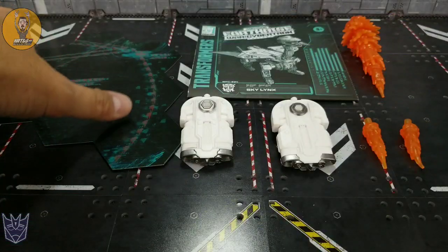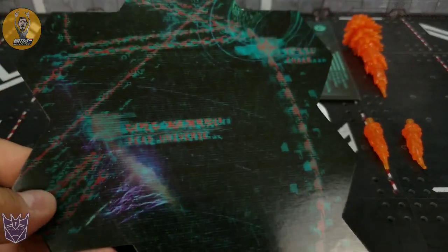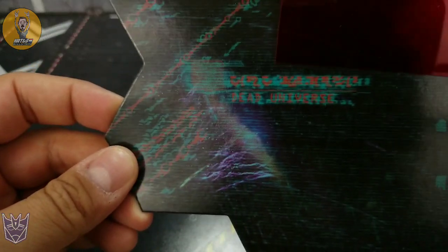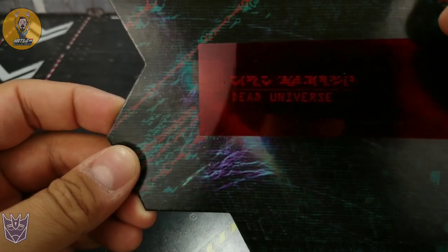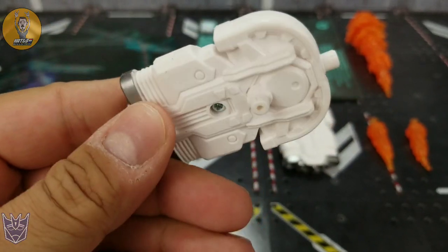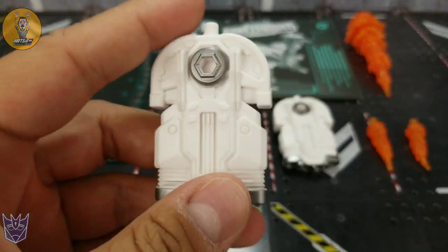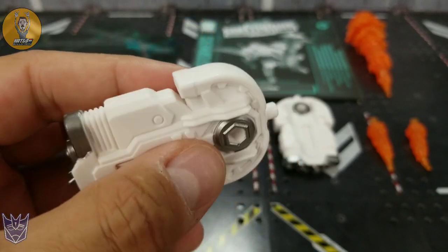One of the first things that pops out of the box right away is the little map of the galaxy — or whatever they're calling these things. I don't particularly care about these, but I'm glad they exist for those that like them. This one says 'the dead universe.' You also get these little pods here that can be used in every mode — they could be jet boosters, lasers, whatever you want. Molded pretty well, gray and white.